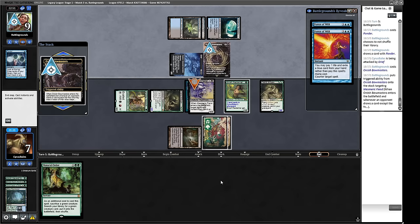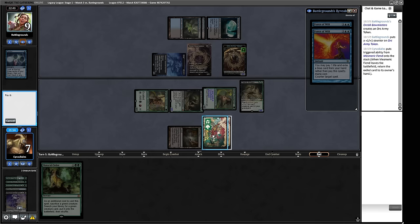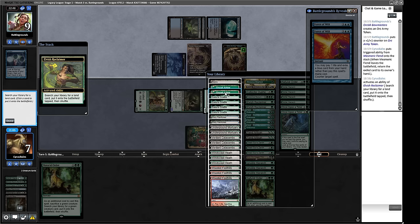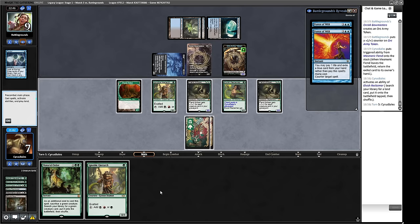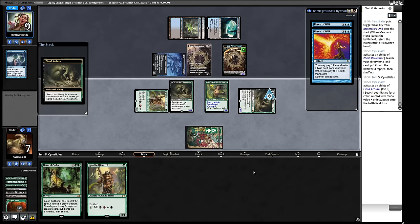We get the Daze back from Mesmeric Fiend dying, then we'll find Bojuka Bog and go find a Cradle — or we can go find a Dryad Arbor. I think I just want the Dryad Arbor. We can Fiend Artisan that into something spooky — one, two, three, four — let's go and get a Grist. That grows our Fiend Artisan. Plus on our Grist for now.